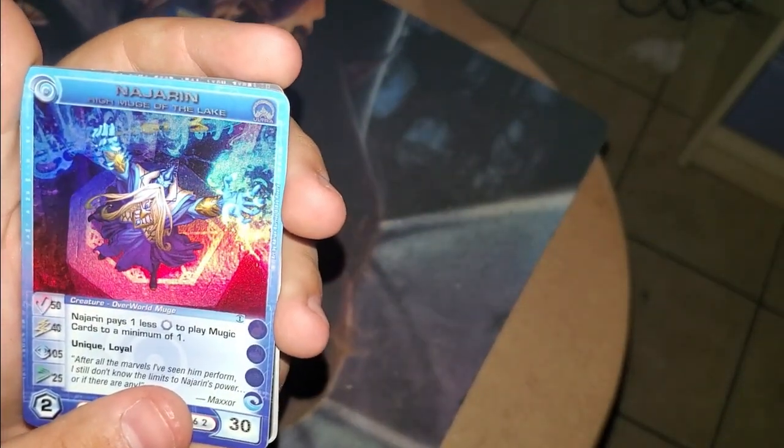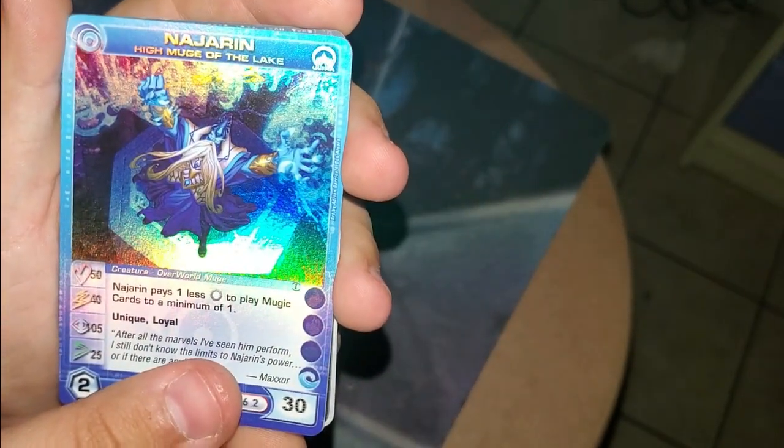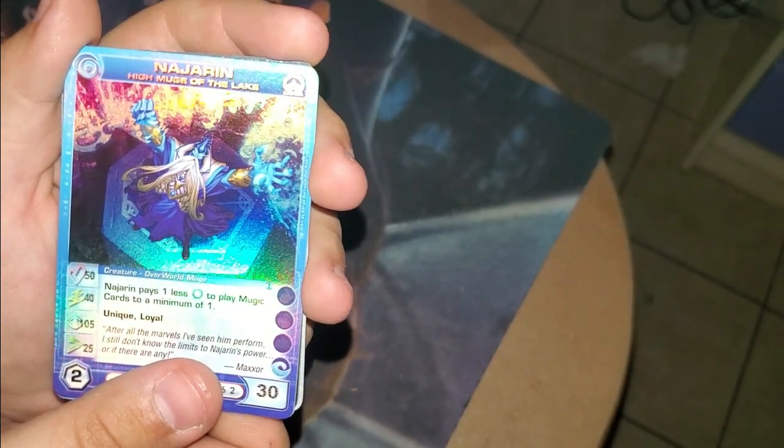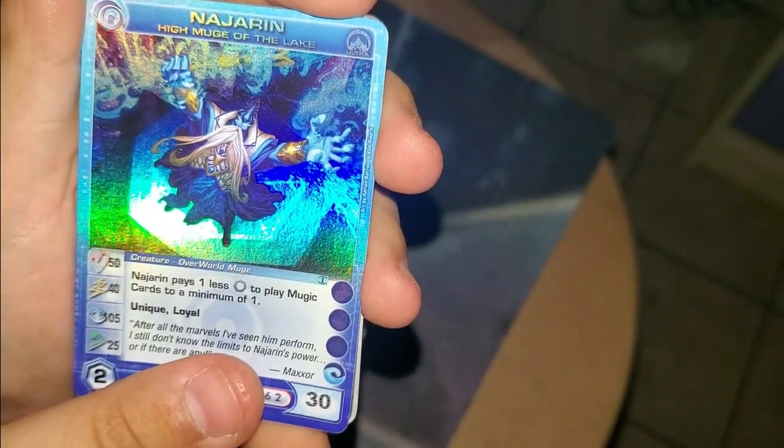Nadrin, High Muge of the Lake! An ultra rare! Oh baby! 50 Courage, 40 Power, 105 Wisdom, 25 Speed, 30 Energy! My neighbors are going crazy, but — Nadrin, baby! Look at that! Oh man! I just pulled them nuts!